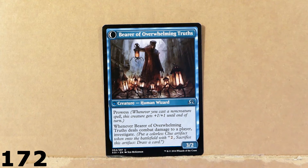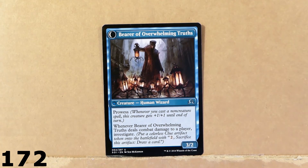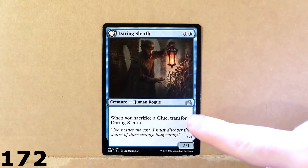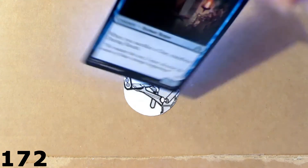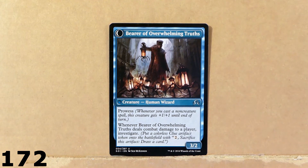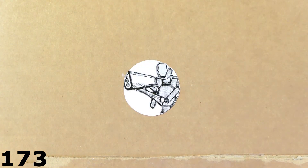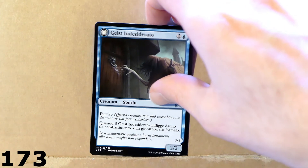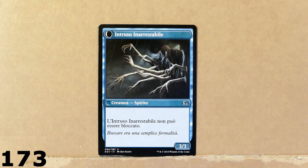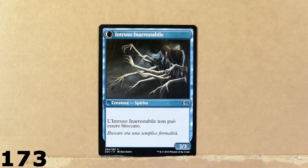Here we've got Bearer of Overwhelming Truth — actually, wait. This is Darin's Loop, which turns into Bearer of Overwhelming Truth. Pretty cool. Here we've got another double-sided card. I don't remember the title — Geist something. It turns into Unstoppable Intruder, or maybe Unimpeded Intruder — something like that. I don't remember. This card essentially cannot be blocked and it's got 3 power, 3 toughness, so it's quite powerful — free easy damage to the opponent.